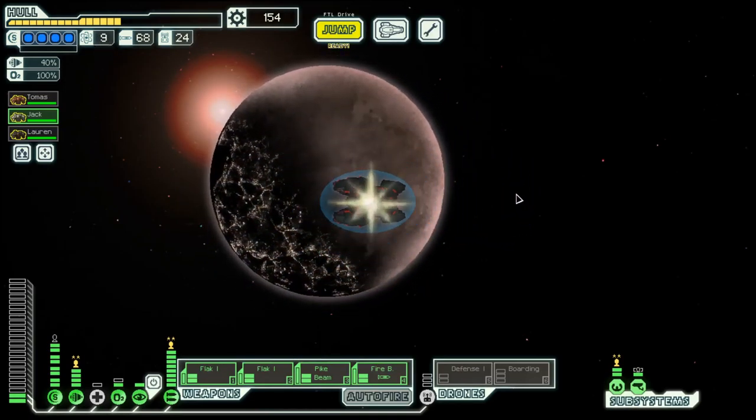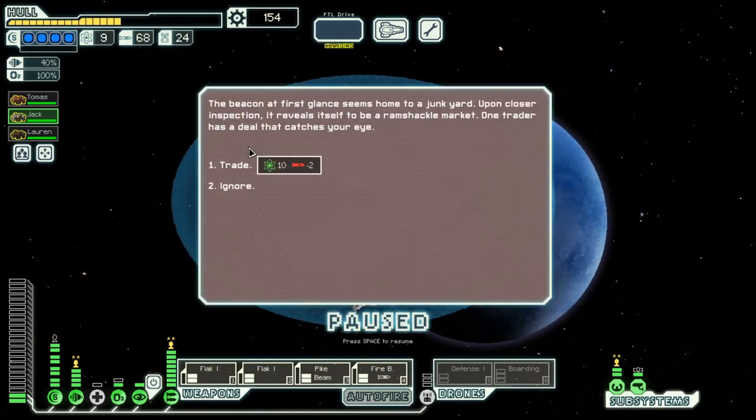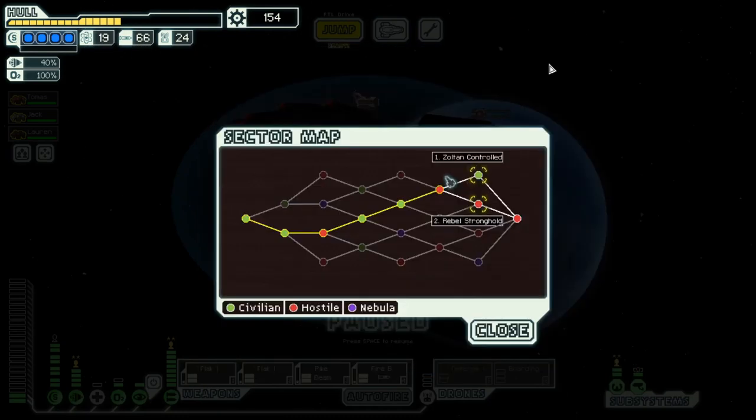And then we go to the exit. Ten fuel for two missiles — yeah, that's a great deal. We have missiles to spare. And we will go through sultan controls, because rebels are on hold as the second-last sector. It's a bit too much for me, but we will see in the next episode.